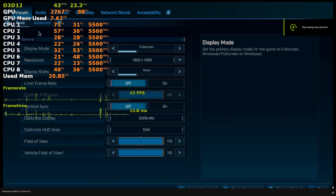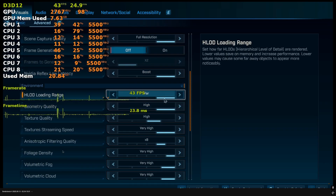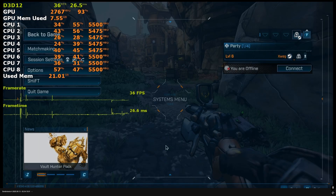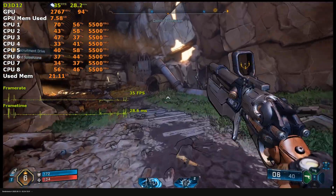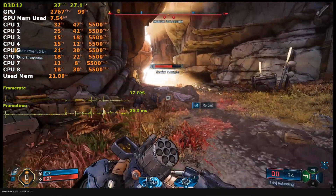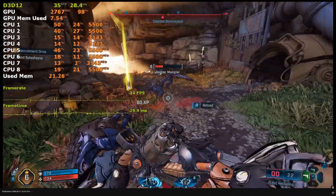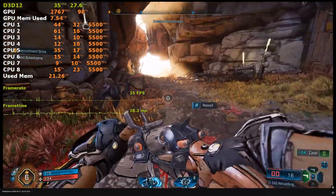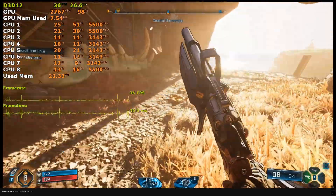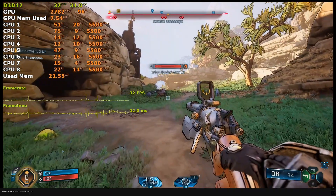Here we have the GeForce RTX 5060 running at 1080p with balanced upscaling at very high quality settings with high quality textures. And it's a stuttering mess. That's the RTX 5060 — the latest budget GPU for 1080p gaming. It averages 35fps at 1080p on very high settings. It's not playable at all, and that's with upscaling and no ray tracing.